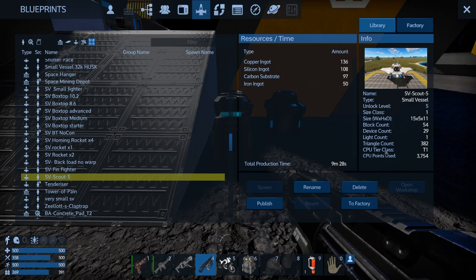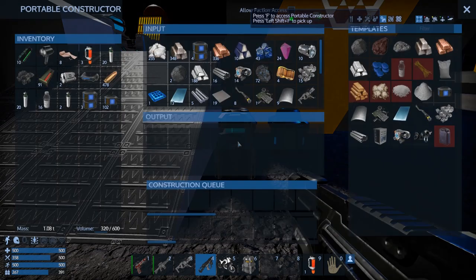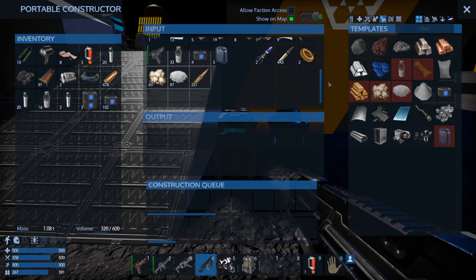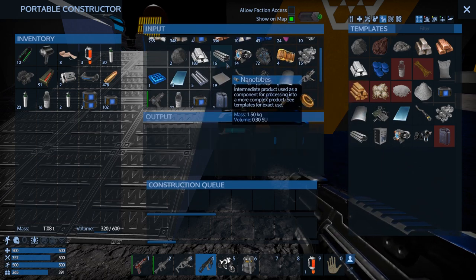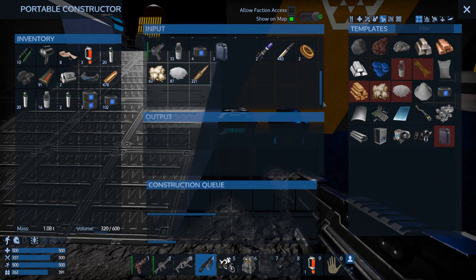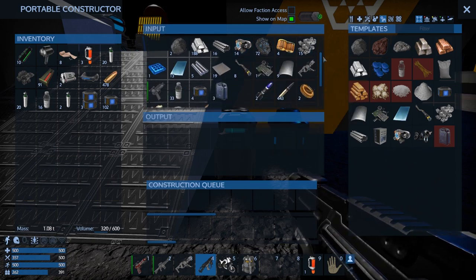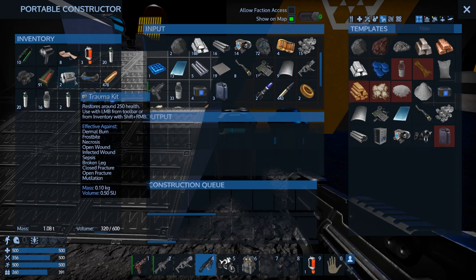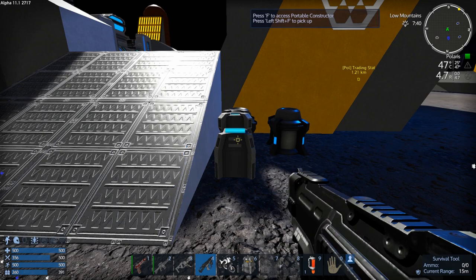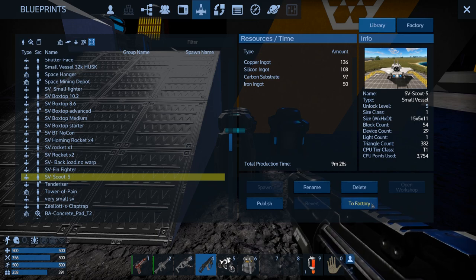3754 CPU, not much. Carbon substrate is 97, which we can pretty much easily do — we have 87 right there with the nano tubes alone, or we can throw the motors in. The motors consume more space; we'll probably throw those in. Let's send that to the factory.